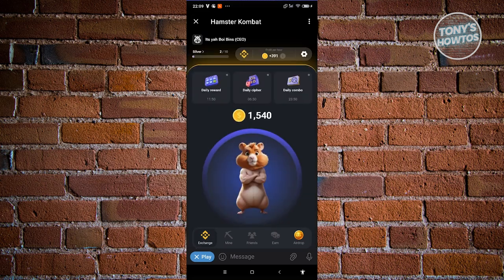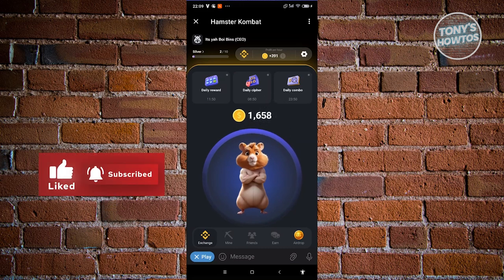There are multiple ways to start earning. One of them is simply tapping on your hamster — whenever you tap it, you earn coins. So if you're doing something else or watching something, you can just repeatedly tap your hamster and start earning coins.